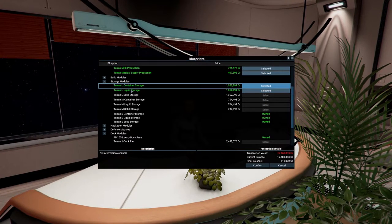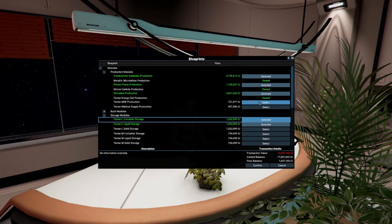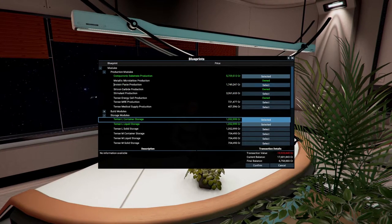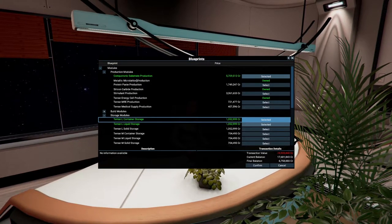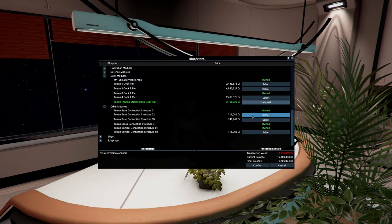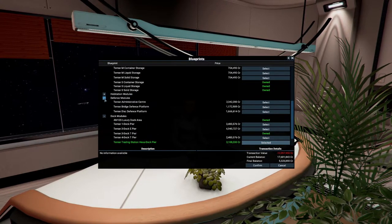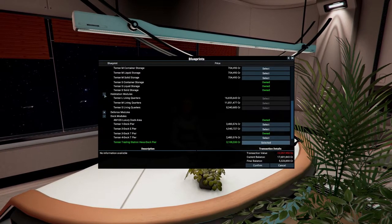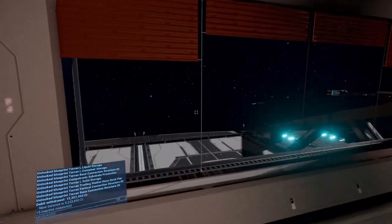Should we just go ahead and buy large? We don't have quite enough balance. Are we going to do anything with medical supplies? Stimulant production - don't really need it right now. Let's just keep it with the computronic substrate. For large, we'll stick with five - we already have the large docking so we don't need a different module. We'll also get some medium ship bays - that would be quite useful. Defensive modules and living quarters we don't need right now. Let's confirm - we just bought a hell of a bunch.